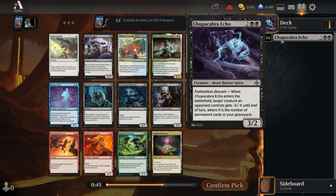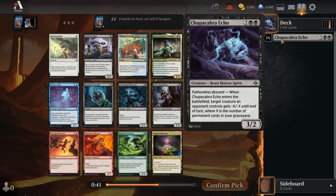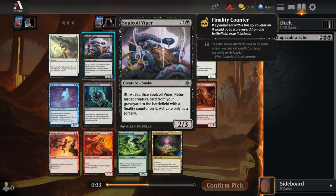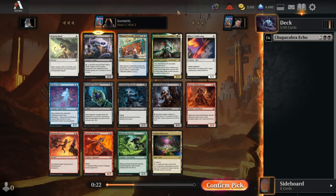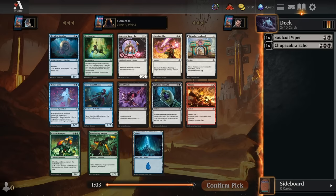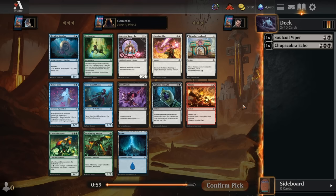We'll go for the Chupacabra Echo — go for a bit of a Descent kind of deck that wants a full graveyard to get maximum value. Any deck that wants a full graveyard could maybe be reanimating some large creatures if we mill them early. The Master's Guide Mural is a fantastic build-around for the blue-white craft deck. Craft is another graveyard-oriented mechanic where you spend the craft mana cost at sorcery speed and exile a card from your board or graveyard to transform the spell into the powerful back half.